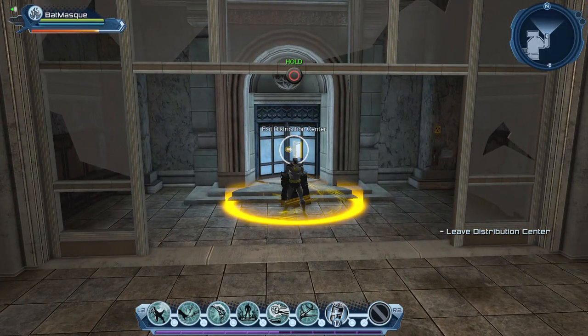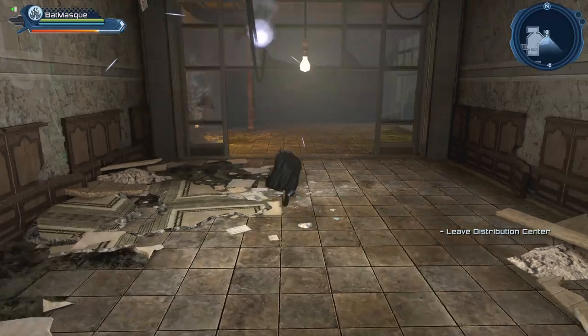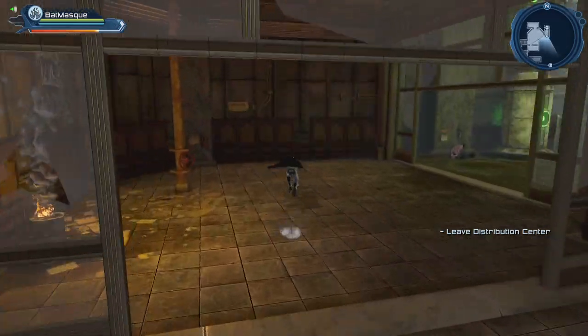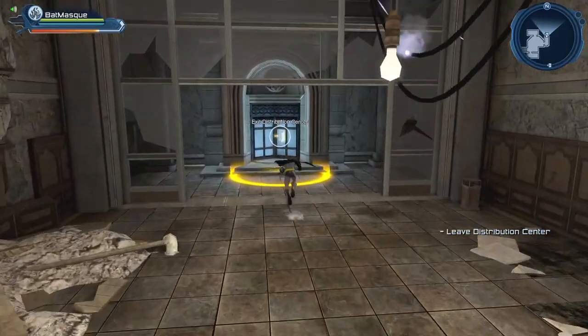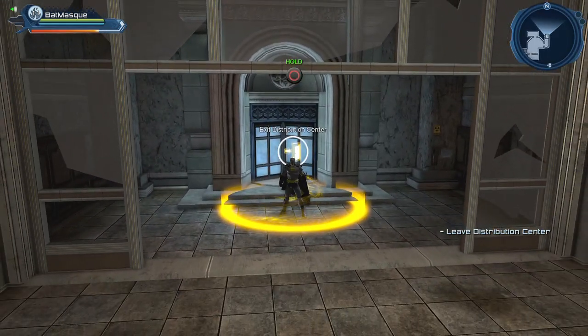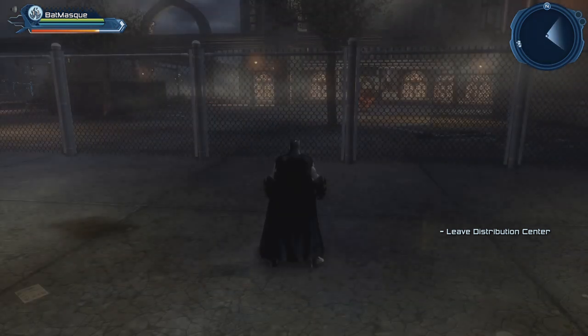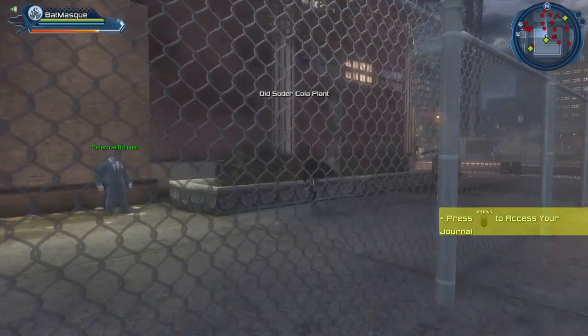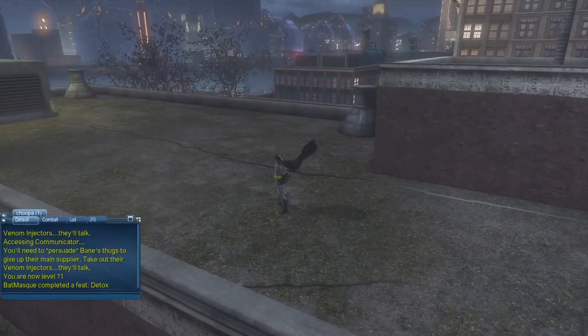We can now leave the distribution center. The bottom right of the screen tells you what you need to do. If you know you need the feat and haven't gotten it, stick around a bit more. Let's go back to the journal to complete our mission. Next we have to go to Cape Carmine.